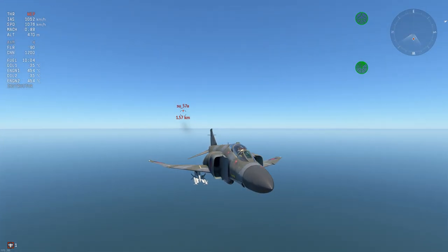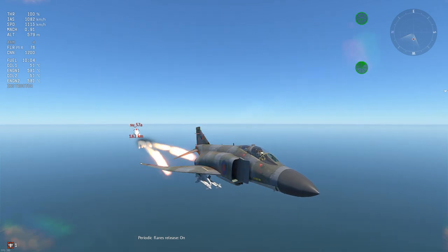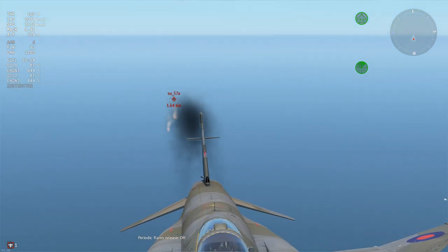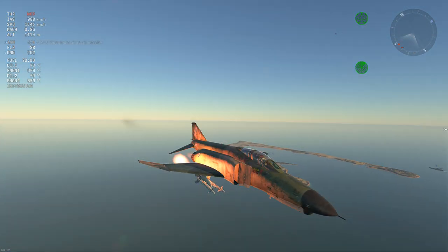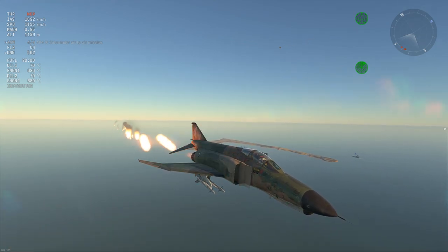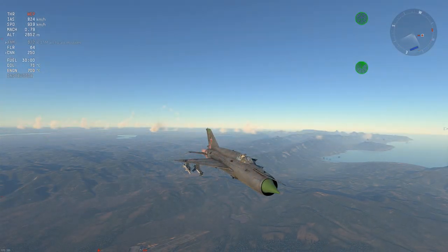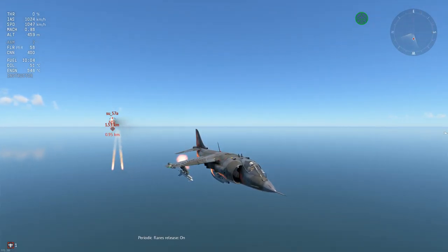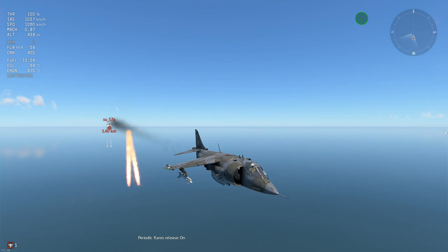Second, you won't always be able to decoy a missile just by lowering your throttle and dropping some flares. Depending on the position of you and your flares, it's possible that the missile will fly directly through the flares and then into you. On the Phantoms, for example, the flares are deployed directly behind the aircraft — that means if a missile is coming from directly behind, you're just decoying the missile onto yourself. By comparison, the flares on the Harriers and the MiG-21 are deployed downwards, so with a missile coming from behind, all you'd need to do is zero your throttle and drop a few flares. Be aware of how your flares are set up and where the missile is coming from.